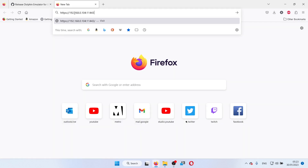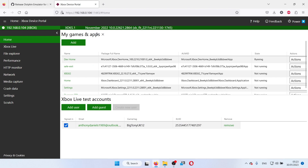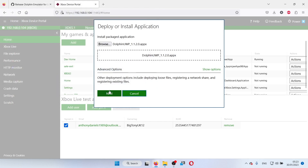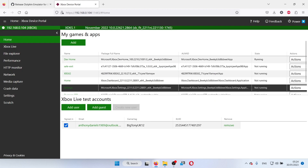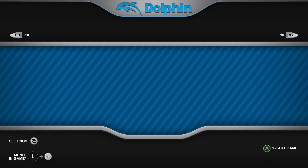Scroll all the way down to the assets section and click on the AppX to download it to your device. Then open a new tab and type in the IP address for remote access to your Xbox — mine was 192.168.0.104 colon 11443, and don't forget to put https colon slash slash. Press enter and it will warn you about a potential security risk. Click advanced, scroll down and click 'accept the risk and continue.' This will be your Xbox dashboard. Click add, click browse, find the AppX that we downloaded from GitHub, click next. There are no dependencies so just click start. Once done, click done and Dolphin Emulator will be installed on your Xbox.